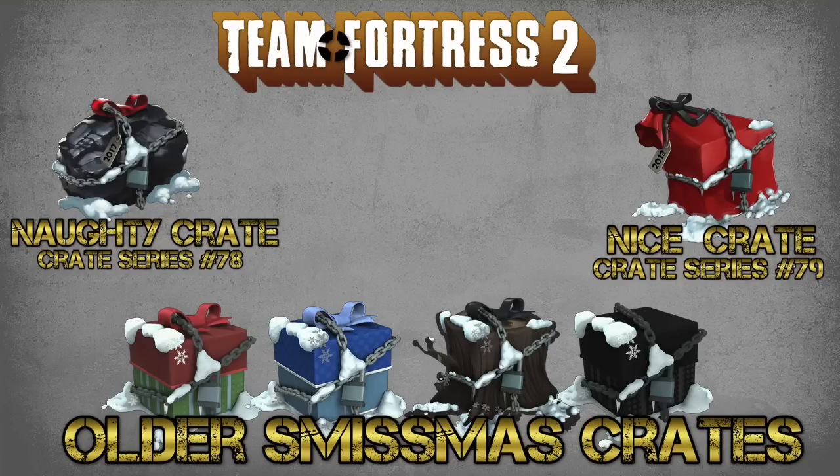But yeah, back to these crates. We've got the Nice Crate, which is Crate Series 79. The nice crate will have the hats in. If you are quite new to opening crates and stuff, the nice crates have hats, miscs and stuff like that.